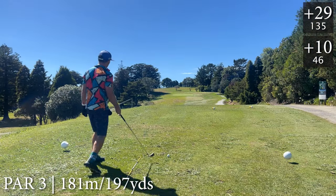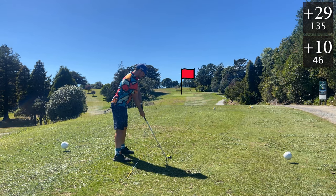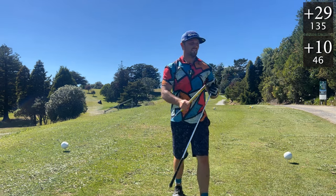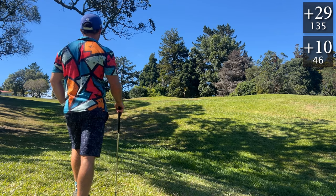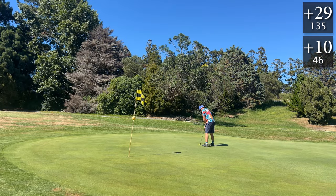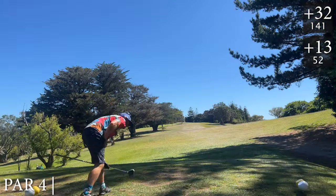So far not going well with the alignment stick. Par three, five iron — pushed it way right. Third ball loss of the day. Onto the yellow ball — starting to think I can't use this alignment stick very well. Let's try and get it on the green again, was pretty much here last time but this is my fourth shot. On the green — green should be a fair bit quicker now. In for triple — first triple of the back nine I think. Going back to the white ball.